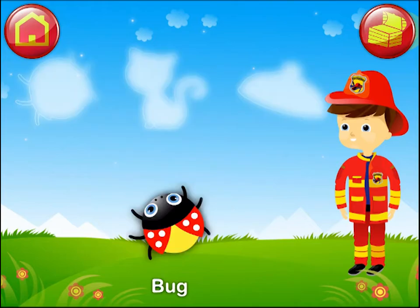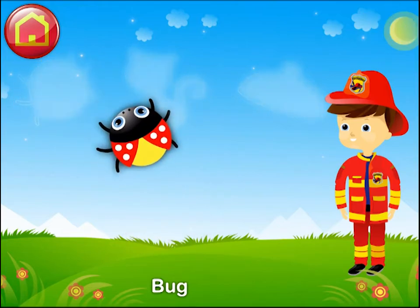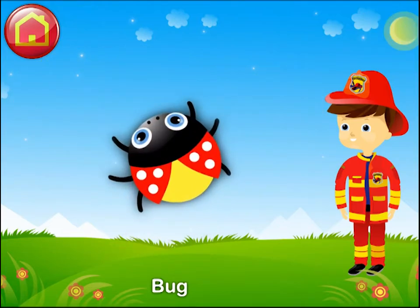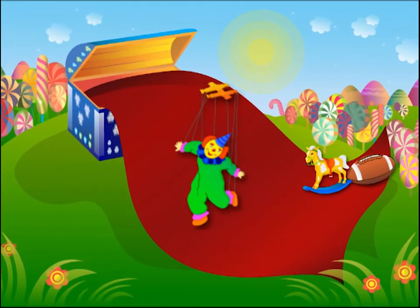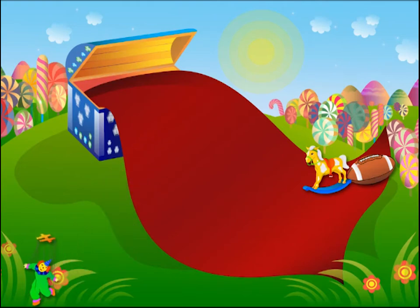Can you help Jack to pick a cloud shaped like a bug? Bug. Super matching! Well done! Well done! Pick a gift! Put the gift in your toy chest.